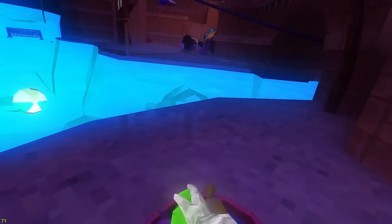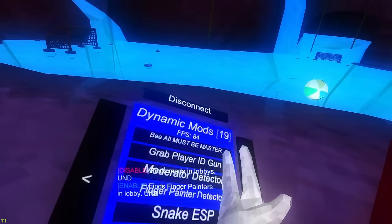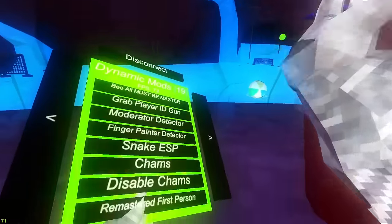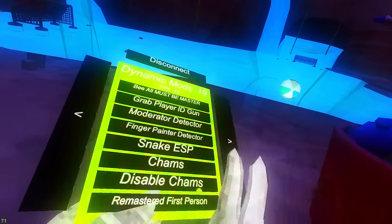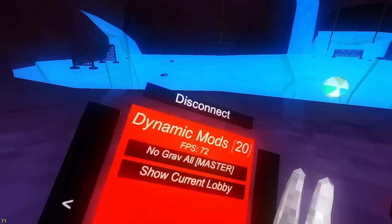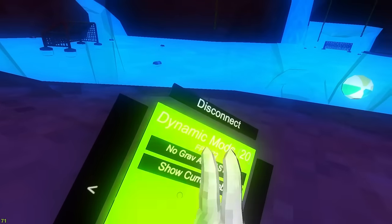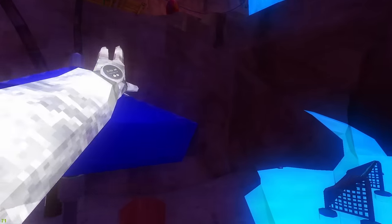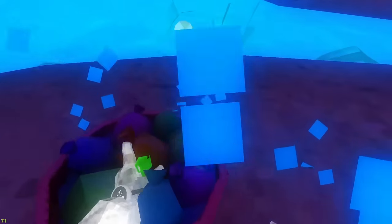Snake ESP only works if there are other people in the lobby. Snake ESP remaster same thing. First person also works but I have a camera mod so it doesn't show. No gravel - you have to be master - gives everyone gravel. Choke. Show current lobby I don't think is working, but I'm working on a monitor UI so that's going to be pretty cool.